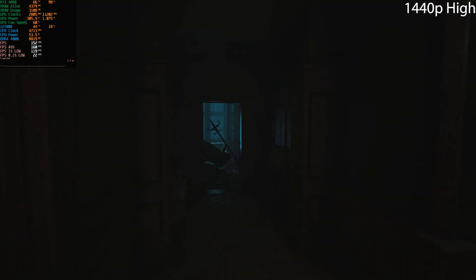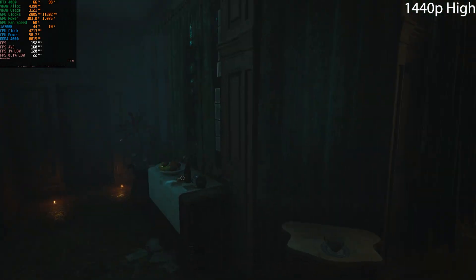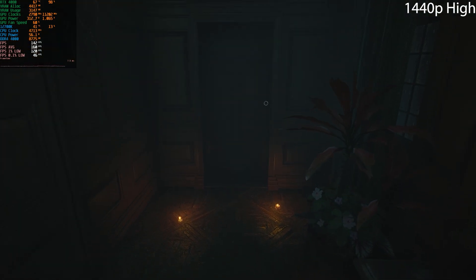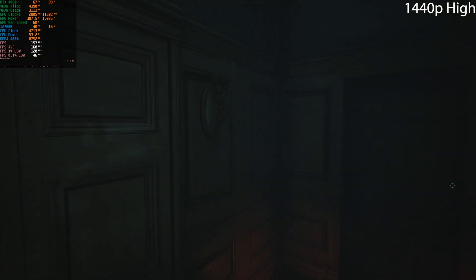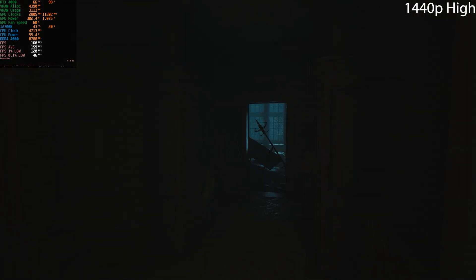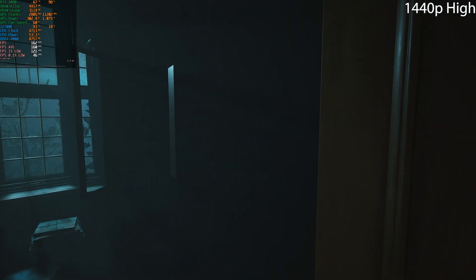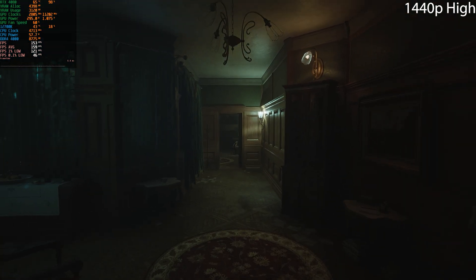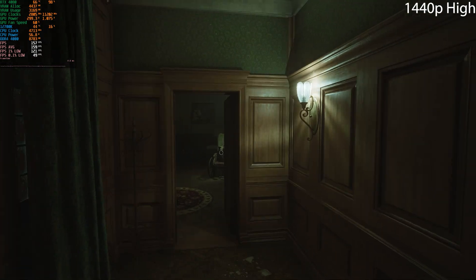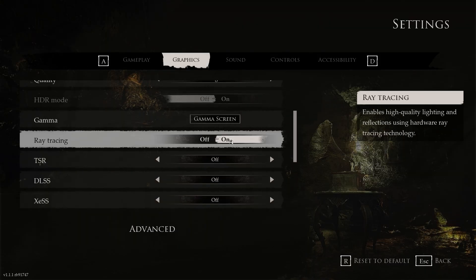This game uses Lumen, which is used for dynamic lighting, so the lighting looks pretty good. Lumen is essentially software-based ray tracing — not as accurate as hardware ray tracing but it comes pretty close. You do have the option to enable hardware ray tracing as well, which handles shadows and reflections. Without hardware ray tracing enabled, we're getting an average of around 160 frames per second, which is definitely not terrible.